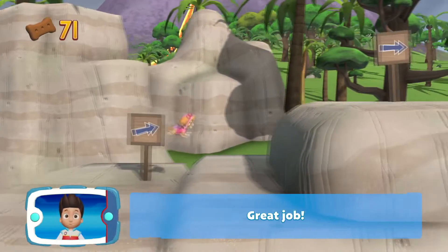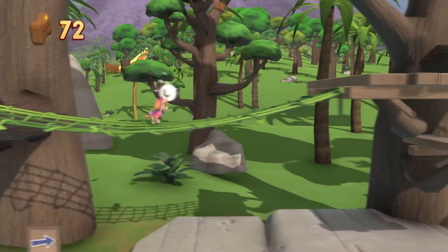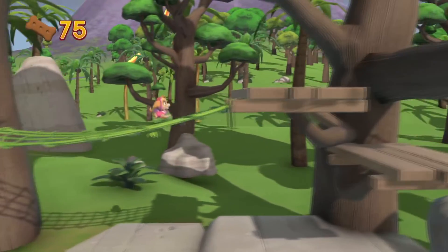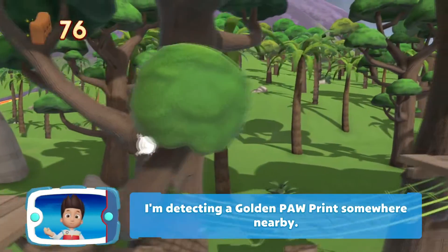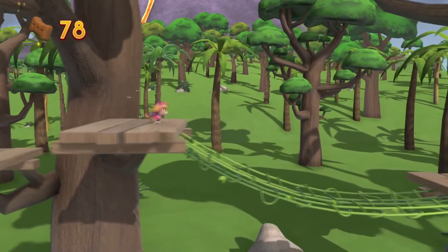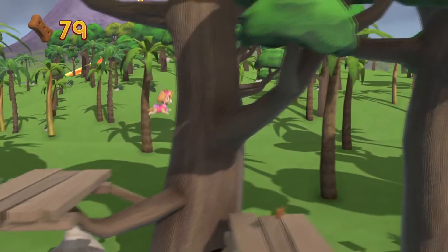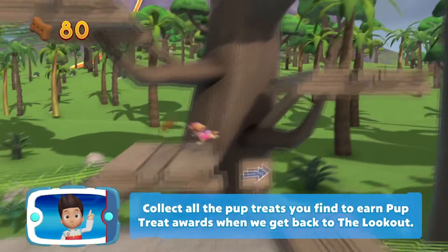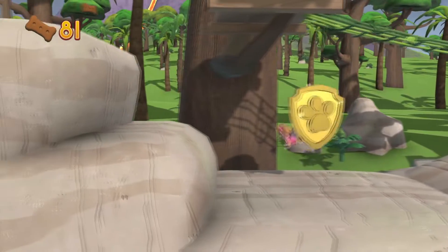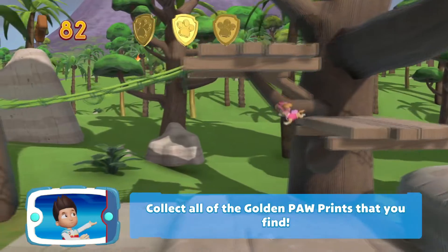Great job! I'm detecting a golden paw print somewhere nearby. Collect all the pup treats you find to earn pup treat awards when we get back to the lookout! You found a golden paw print — collect all of the golden paw prints that you find!